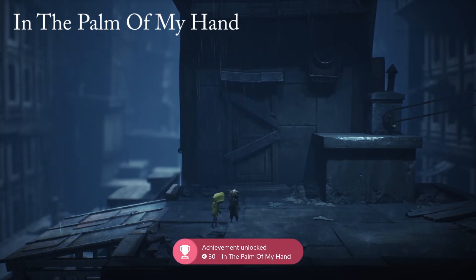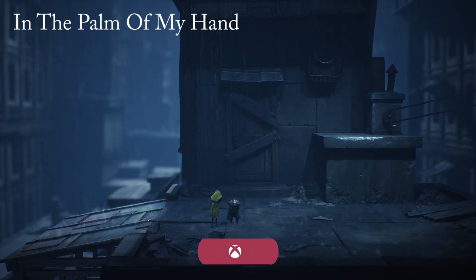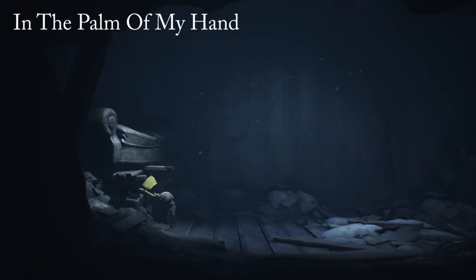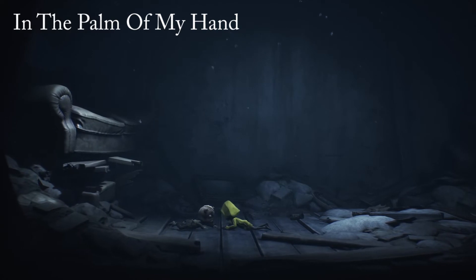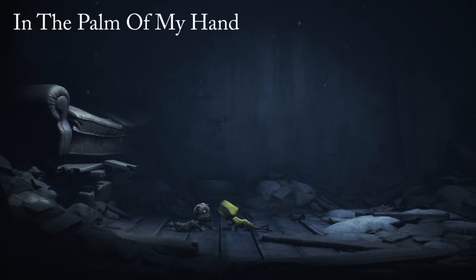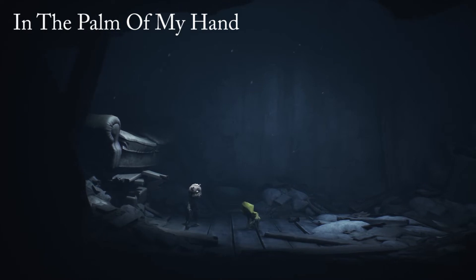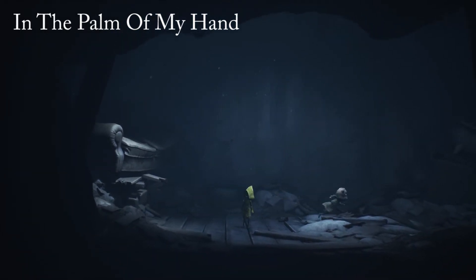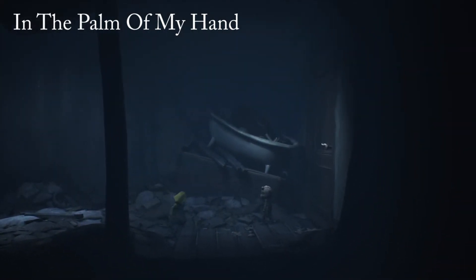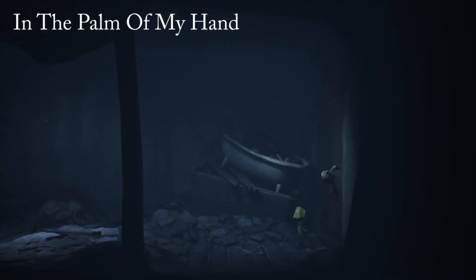You cannot do this achievement once you lose Six, so I decided to just do it then since I had been holding her hand for a while. Right here is the last chance to get this — this is the little cutscene where you fall down, Six gets stuck, and just ahead is the TV section where the boss takes her away. If you haven't gotten it yet, do it now; otherwise keep going forward.